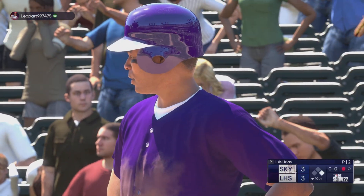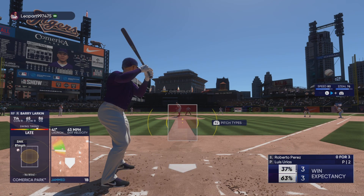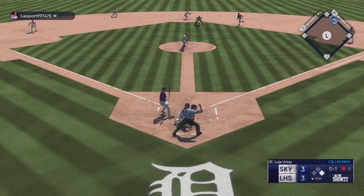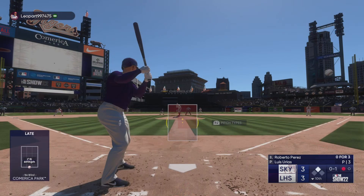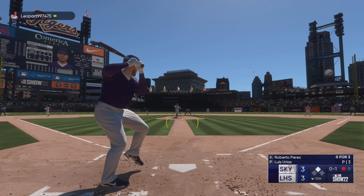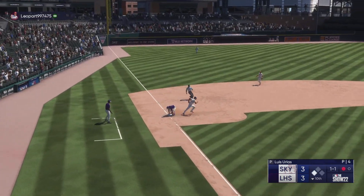And again, we are tied. Just a clutch at-bat right there. Big time swing — this team really needed it. Runner takes off, pitch in for a strike, and that's a stolen base — not even close. One away, and the game-winning run stands at second. Runner on the go again, and now a wide throw to third.